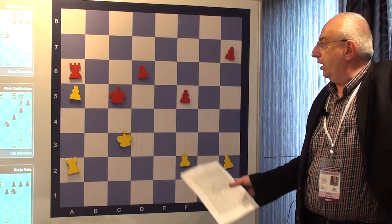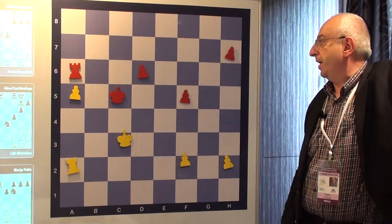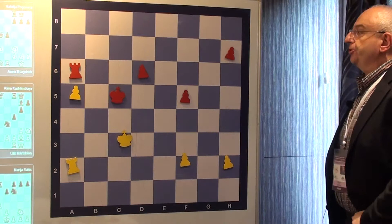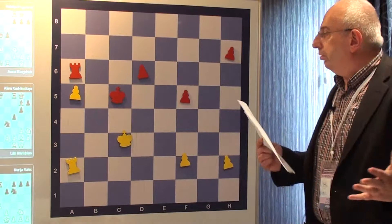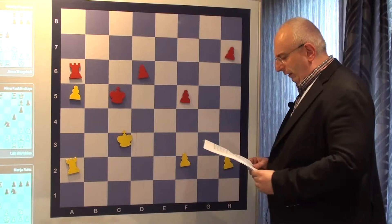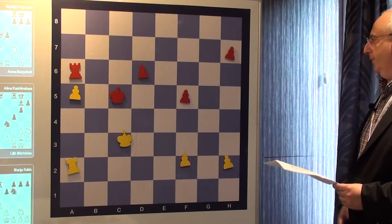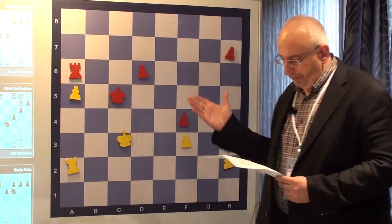For some strange reason Black directed herself into this rook ending. Look at the activity — usually in this kind of endgame you lose; you don't enter these endgames deliberately. Probably after seven rounds in a row with tough opposition, Daulite got tired and it looked to her that whatever she does, a draw would come. Even the final part of the endgame she played poorly.